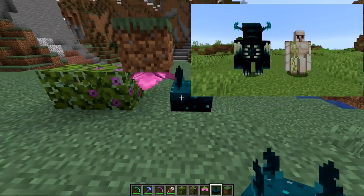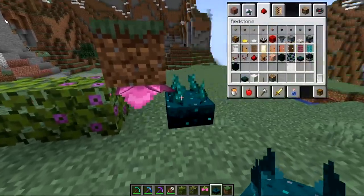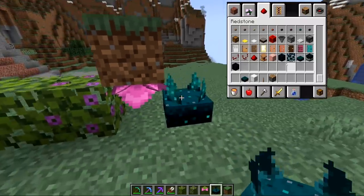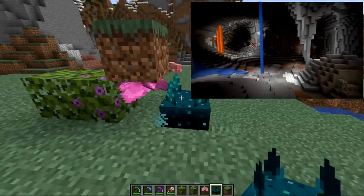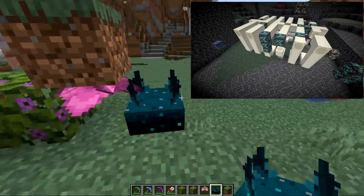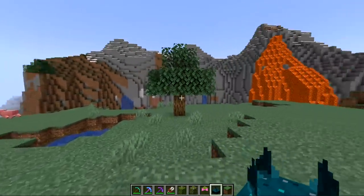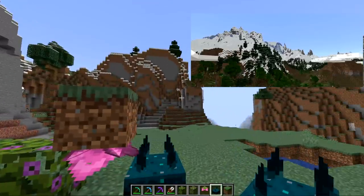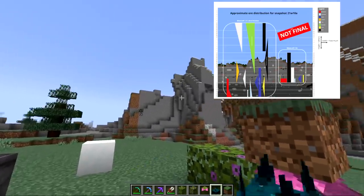This also means we won't get the warden mob, because he also resides in the deep dark, nor the other skulk-like blocks shown during Minecraft Live until late 2021. Because we don't have the deep caves, we also don't get the diamond fossils, since those only generate below Y level 0 — normal fossils generate between Y level 40 and 49. And because there are no biome changes until the second part, we're not going to get any of the tall mountains, including naturally generated powder snow and the new type of ore generation that comes with it.